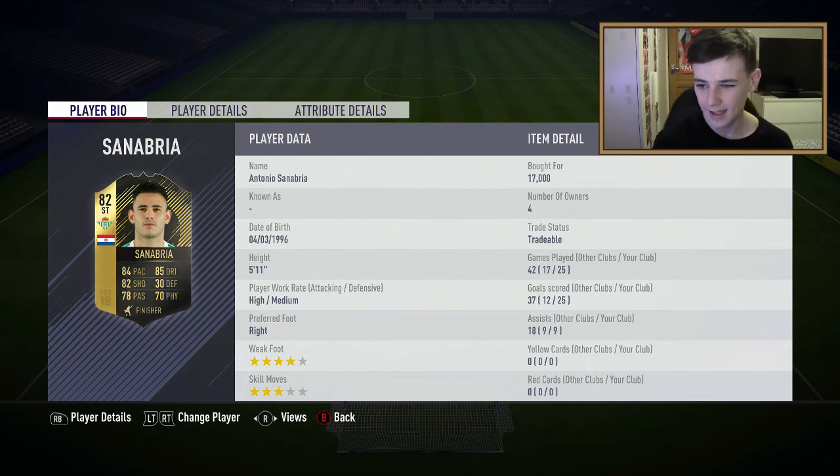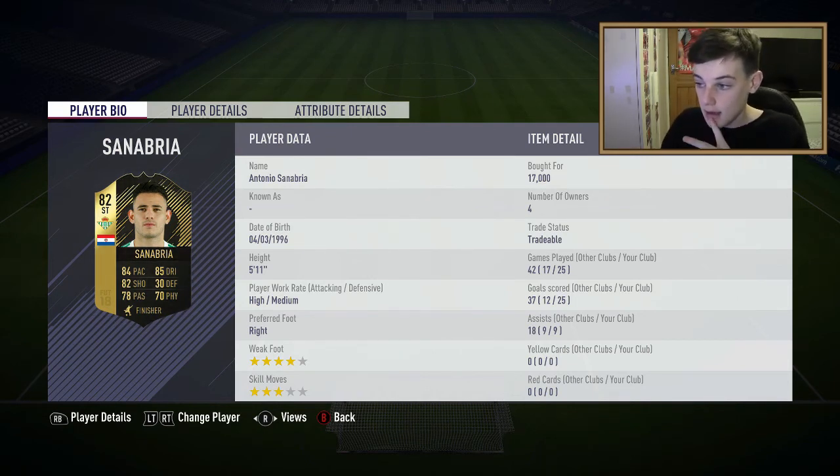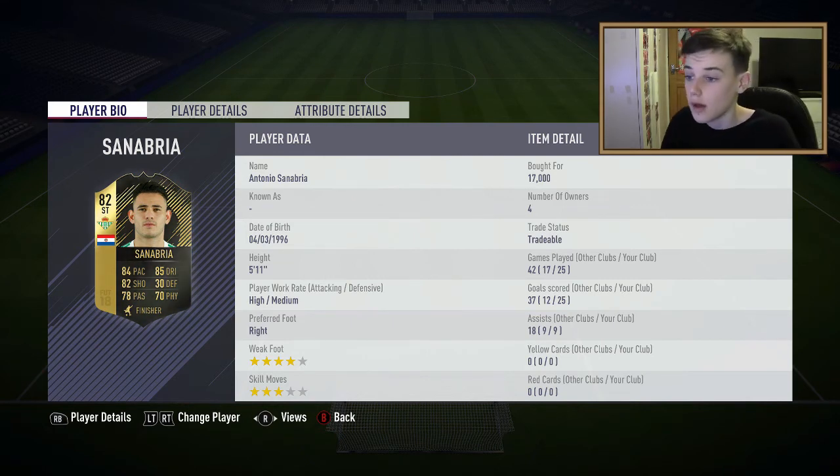One striker is Sanabria - I think that's how you say his name. He's got 85 dribbling, 84 pace, 82 shooting, 4-star skill moves, 3-star weak foot. He's played 25 games, scored 25 goals - a goal a game - and 9 assists, which is really good. You could swap him and Aspas around, but he's medium defensive work rate so I keep the setup as is. He's high attacking as well.